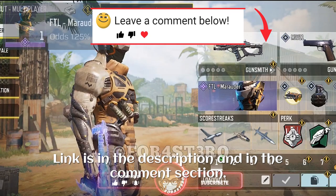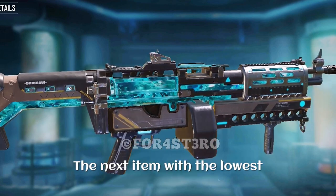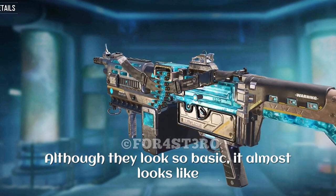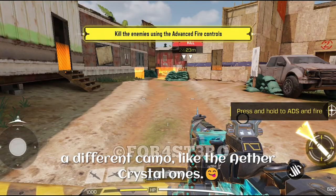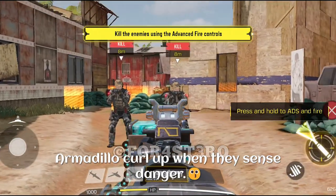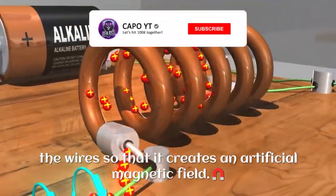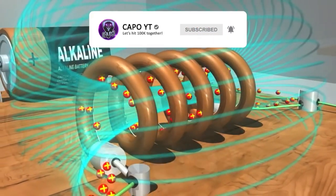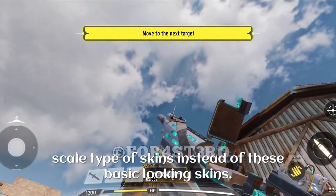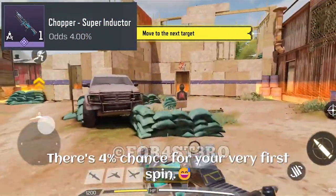Let's see the other items in this lucky draw and the percentage odds. The next item with the lowest odds is the Chopper Super Inductor. I really like these super inductor skins — although they look basic, they almost look like a different camo, similar to the Easter crystal ones. The electric theme connects to the draw because armadillos curl up when they sense danger, and to make an inductor you have to curl up the wires to create an artificial magnetic field. There's a four percent chance on your very first spin.